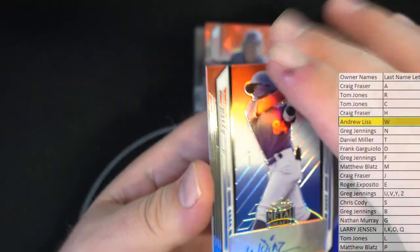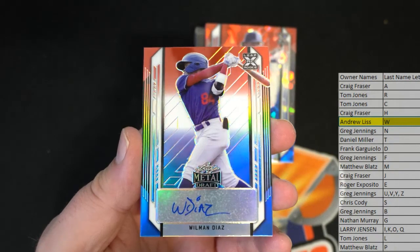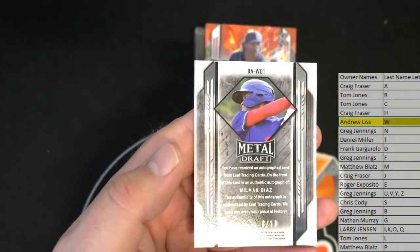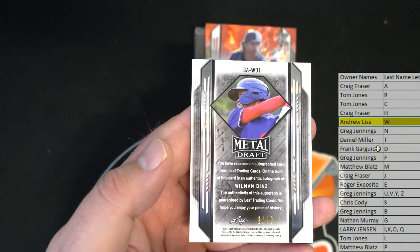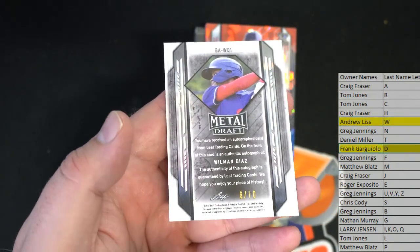Next up is Woman Diaz — right there, nice. Leaf XRC rookie, eight of ten. Okay, here we go — Frank G. All right man, Frank G, that's you tonight!